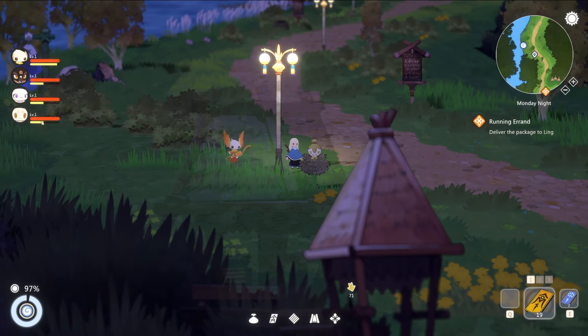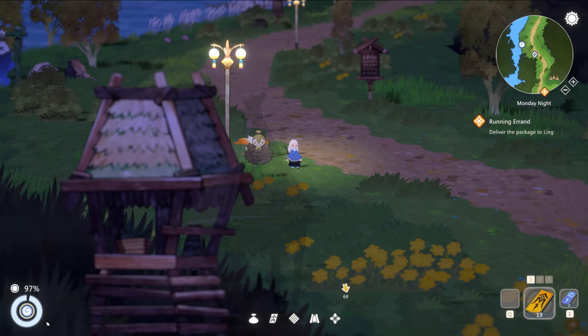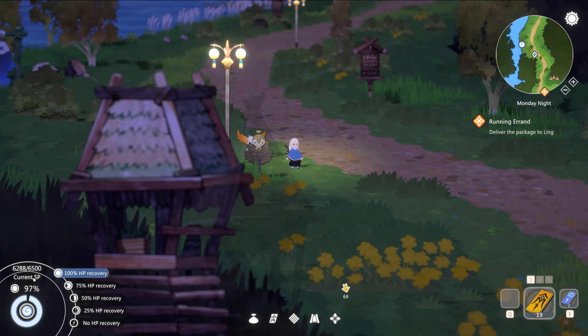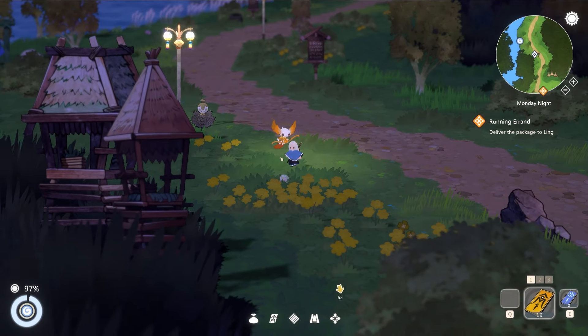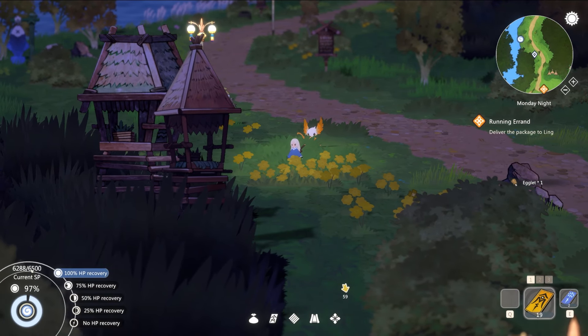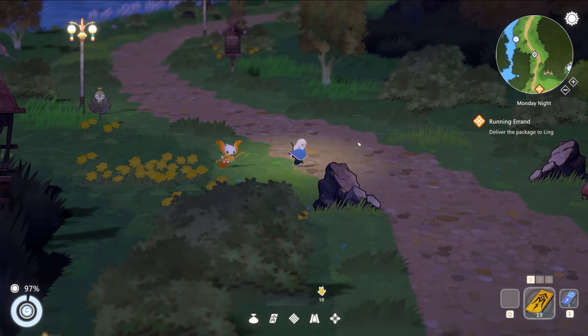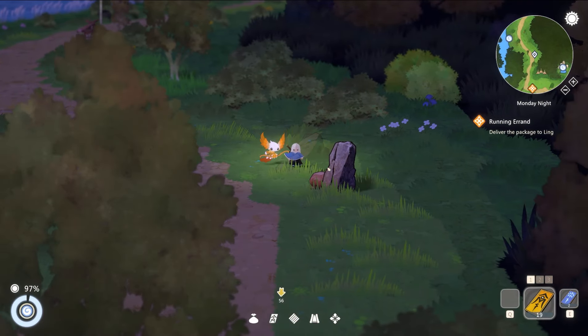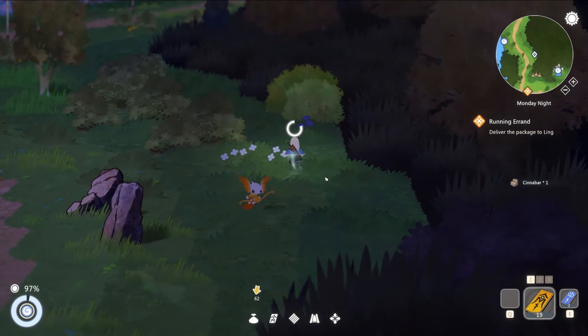After the battle, our Yowlings seem to auto-heal and the SP goes down over time. So that number is likely SP, and it represents the total HP pool our Yowlings can be healed from — about 6,500 HP — until we need to rest.